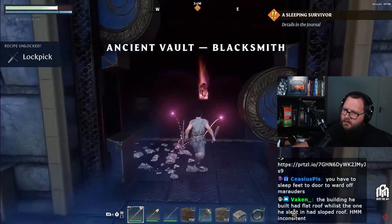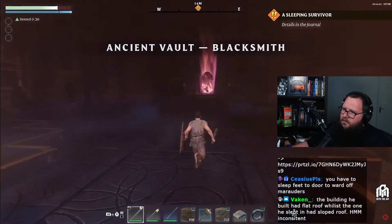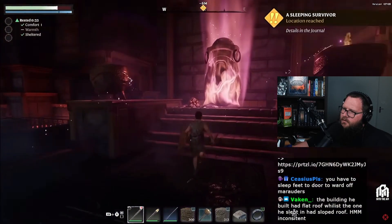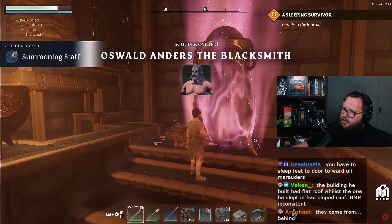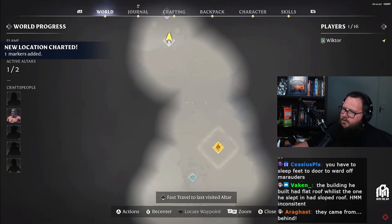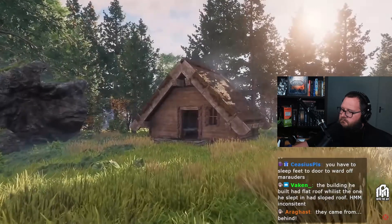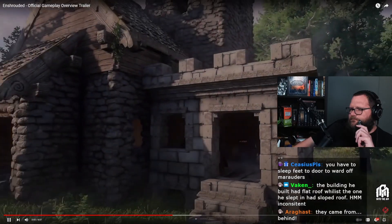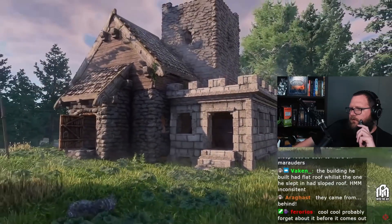Our next step is to unlock the secrets of the ancient vault. As a reward, we will be able to set the blacksmith free to join our ranks. We can now teleport back to our cozy home by using the map and fast travel. After we teleport, it would be the perfect time to expand our house and make sure we have enough space for our NPCs and crafting stations.